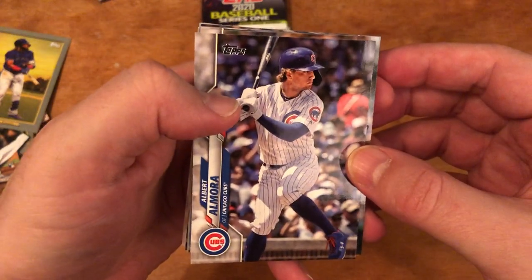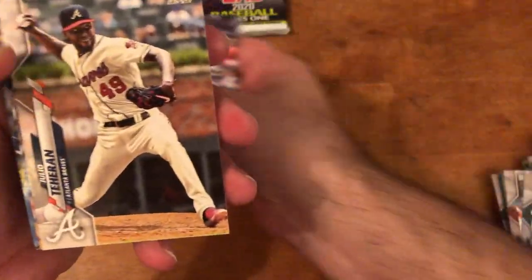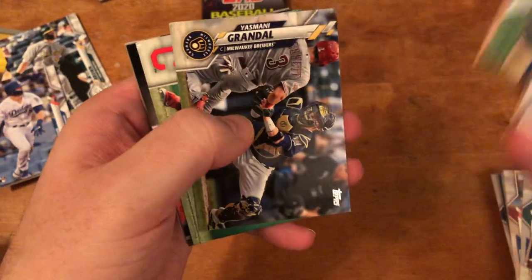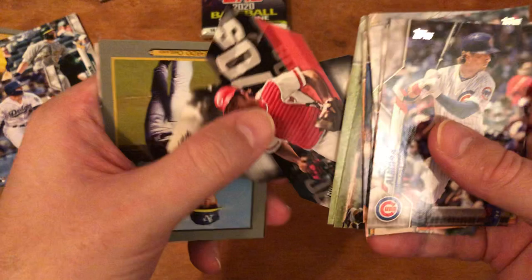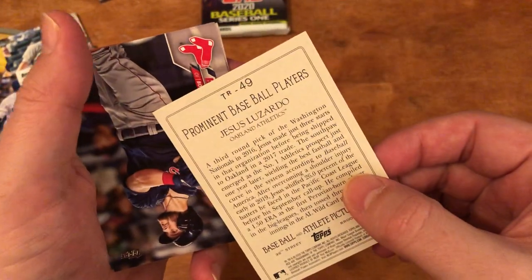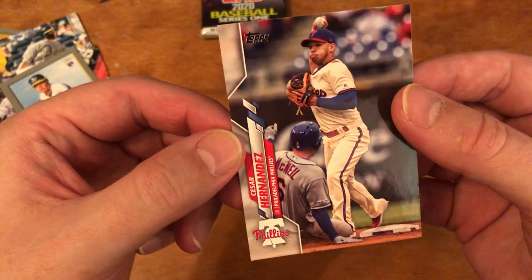Albert Almora, Josh Bell — I know he's got a short print. Jonathan Villar, Robinson Cano, Julio Teran, Seth Brown rookie, Kenley Jansen. Gavin Lux — that's a good one. 'Like Father Like Son' Gavin Bidgeot — these are always back to back for whatever reason. Yasmani Grandal, Tyler Naquin. A die-cut Johnny Bench from the 70s card — that's cool. Turkey Red. Andrew Benintendi — I'll save that one for my nephew, he loves Benintendi. Cesar Hernandez.